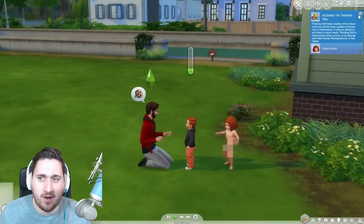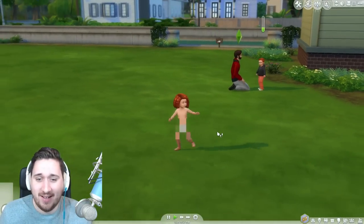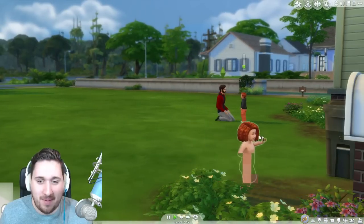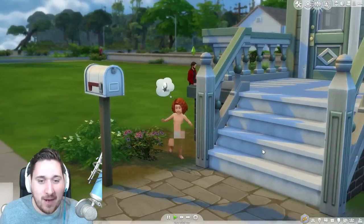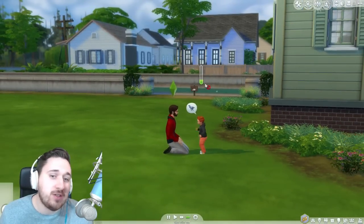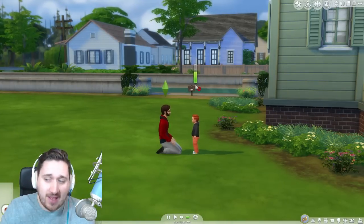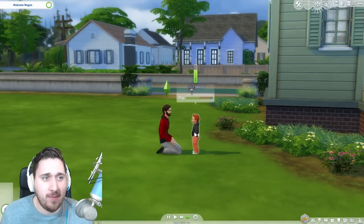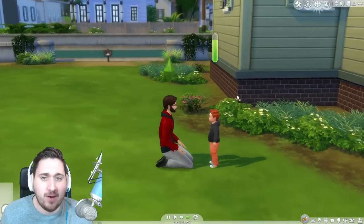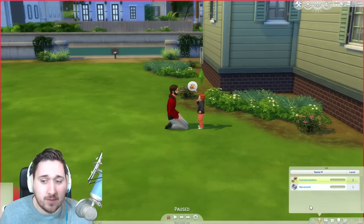It looks like we have a little learning skill bar. She got naked and she's running around the house without clothes on, running around the outside yard. That's not good. Put your clothes on! That's probably part of the wild toddler in her. So we're teaching him how to talk, and it looks like it's going to take a decent amount of time. I'm going to fast forward it because I want to see if there's more than one talking skill level. Communication level two! Okay, so it is multiple skill levels — it's probably five for communication, five for movement, and five for thinking. Those are the three toddler skills.